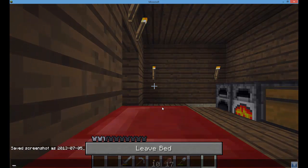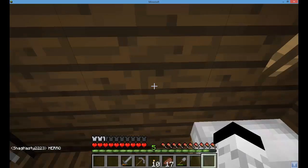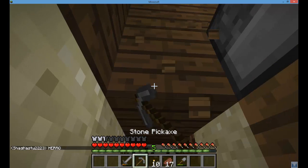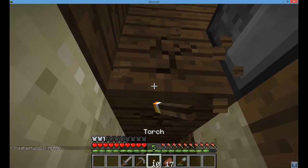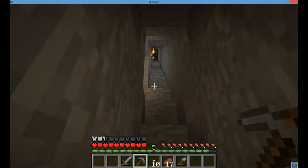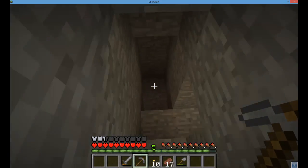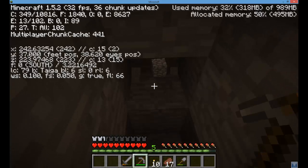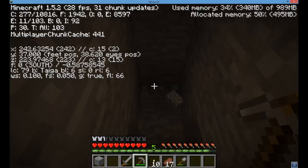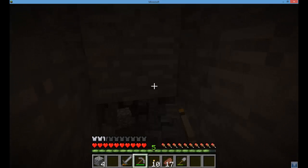Okay, let's sleep in the bed so we have our spawn point. Hello! Let's go down - I hate hitting my head. What floor are we on? 37, I think - now 36. It's the Y coordinate that tells you what floor you're on.